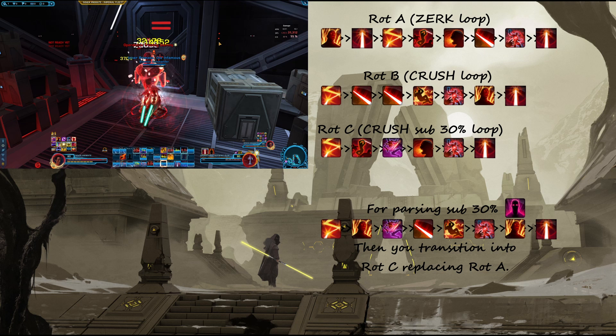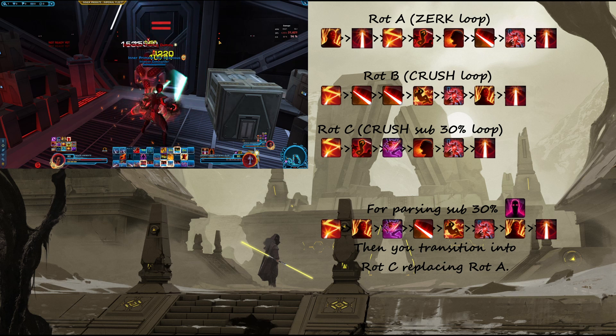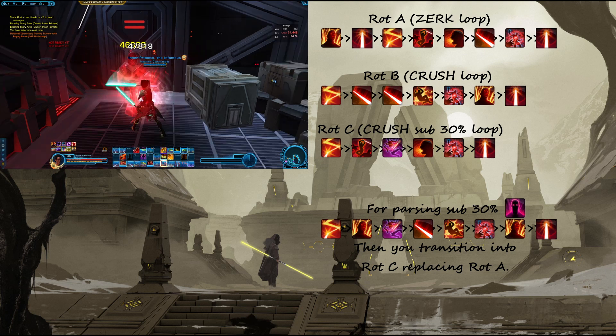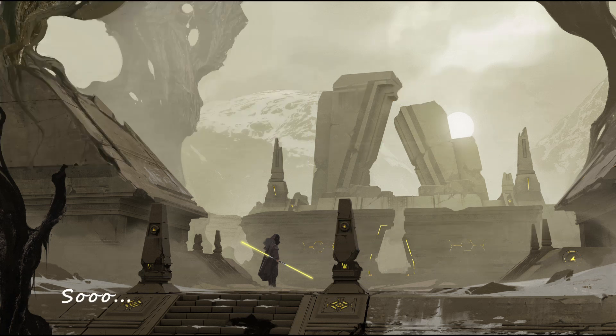So hopefully that makes a lot more sense. To touch bases: you're basically alternating between a Destruction proc from Berserk and a Destruction proc from Force Crush. When you have Frenzy, you're often overlapping your Destruction proc in favor of the auto-crit. Rotation A is your normal one — that's not sub-30. The only thing you add at sub-30 is Vicious Throw. Rotation B is the double-slash one because you don't have Ravage. You might have Force Scream up, but it's not optimal, since most of these abilities give you CDR for your main damaging abilities. So always think: am I about to do the Berserk loop, or the Force Crush loop?